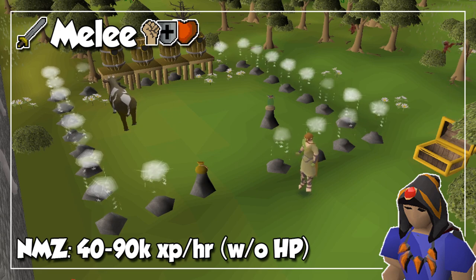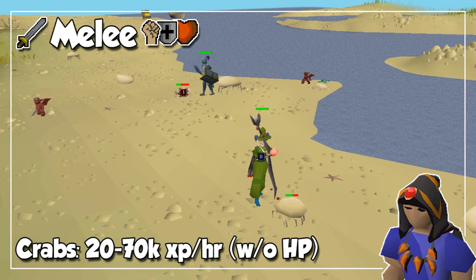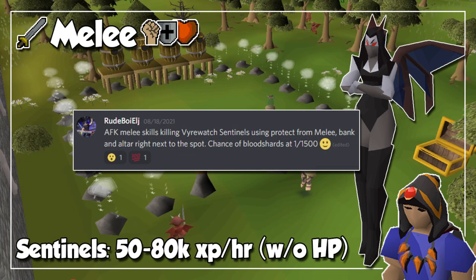If you are doing Nightmare Zone, you only need to click the screen to drink overloads, absorption potions, and or some prayer potions. And if you are doing things like sand or ammonite crabs, you only need to click every four or five minutes to avoid automatically logging out, or every ten minutes in order to reset aggro on the crabs. However, this next method is suggested by RootBoyEdge on our Discord server. After completion of the quest Sins of the Father, you have access to Firewatch Sentinels, which is an amazing AFK training method, since there's an altar right around the corner, and you will only have to click to grab your good drops, recharge your prayer, and of course grab the blood shard if you land the jackpot whenever you kill these enemies.